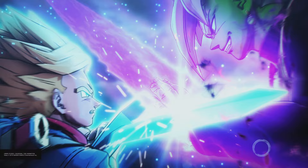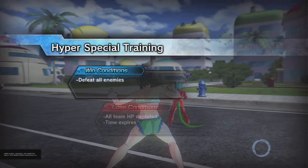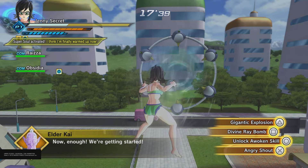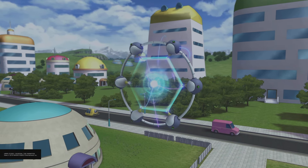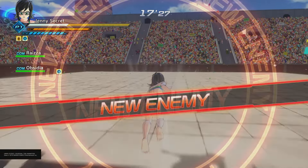I like this DLC so far, it's actually fun. We're gonna do this one - 'You're the only one for the job, I've prepared a hyper special training.' I don't know if this will replace the first preset, maybe. We've got Wild Stinger, Steel Mirage, Gigantic Cluster, Gigantic Explosion, and Divine Remote - Divine Ray Bomb. That's gonna be fun. We're gonna do this peril quest. I don't have the new Goku Black Rosé skills yet, but I pretty much got all the other stuff for the skill set.